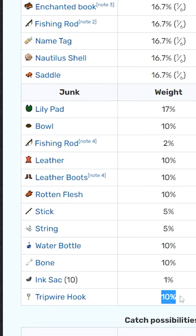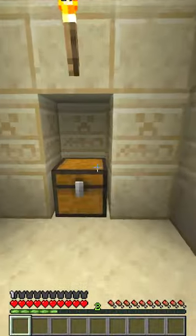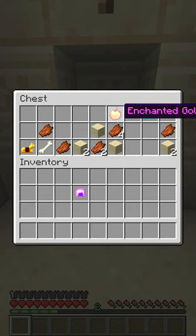Hey, Puffer Fish is rare, right? I have literally got nothing rare — 10% and 13%. This helmet actually increases loot by chest. Let's test it. Let's go to the desert temple. What? This is literally working!